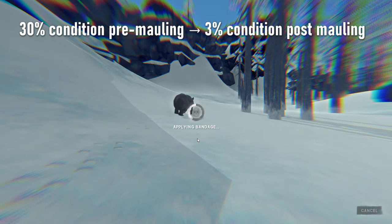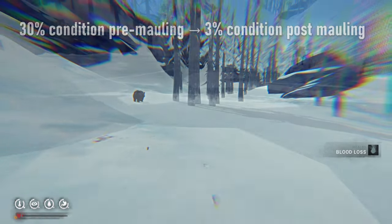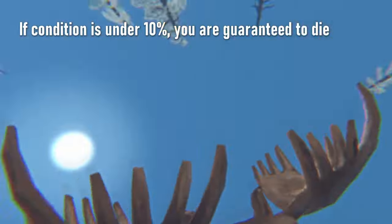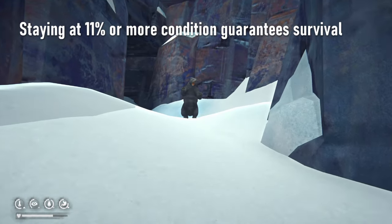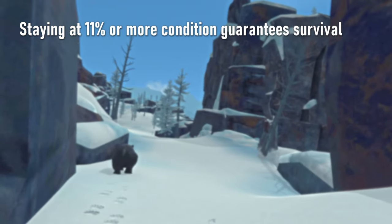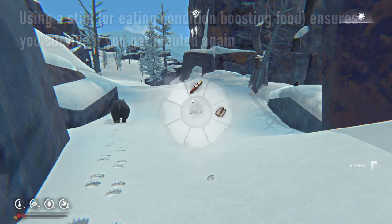Bears and moose cannot instantly kill you in a struggle unless your condition is below 10%, in which case you're 100% guaranteed to die. And as long as you're at 11% condition or more, you are guaranteed to survive. This means if you get mauled while low on condition, simply using a stim will protect you from dying in case you get mauled a second time.